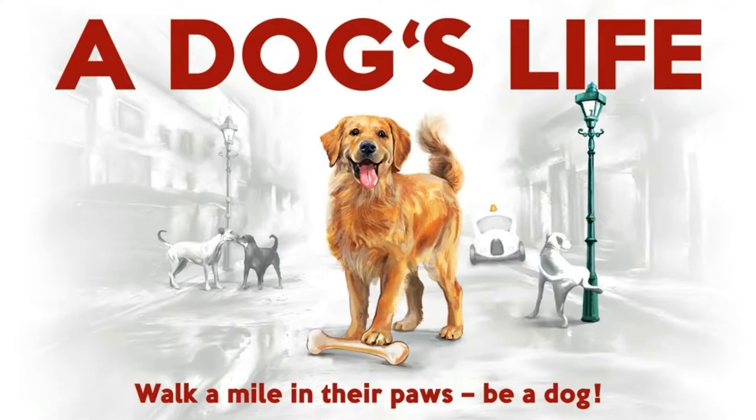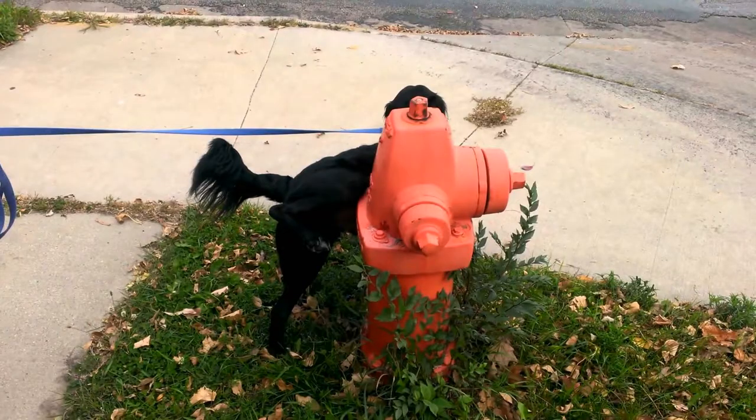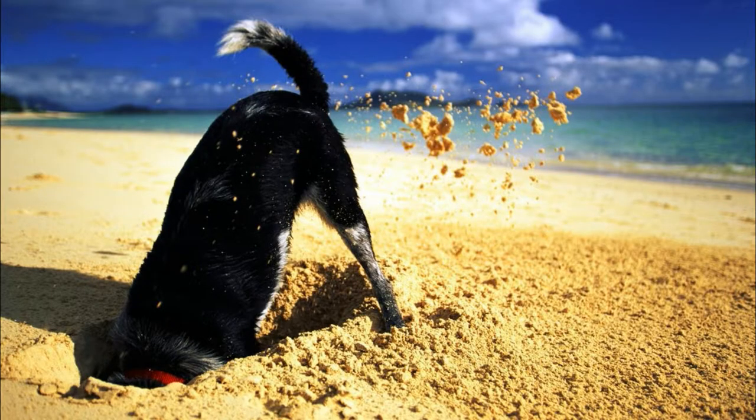I'm Rob from jtrpodcast.com and I'm going to show you how to play A Dog's Life. This is a game for two to six players, plays in about 90 minutes, is designed by Christoph Bollinger, and is published by Beton Games. Players are dogs exploring the town, begging for food, marking their territory while earning and/or finding bones.